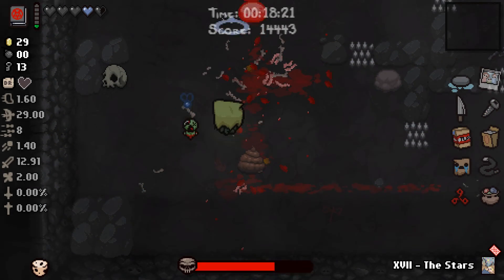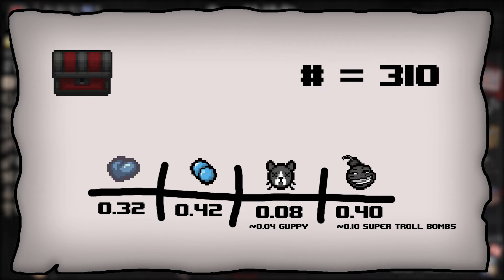Without a doubt the most special chest is the red chest, mainly due to its unique payout structure. You can expect to get a full spirit heart once every three chests, and pills appear with about the same frequency. You can expect an item about 8% of the time, and because there are 10 items in the red chest item pool — 5 of which are Guppy items — you can expect a Guppy item about 4% of the time per chest. There's also about a 40% chance to get a troll bomb, and about 10% of those are super troll bombs, which is a fun stat.